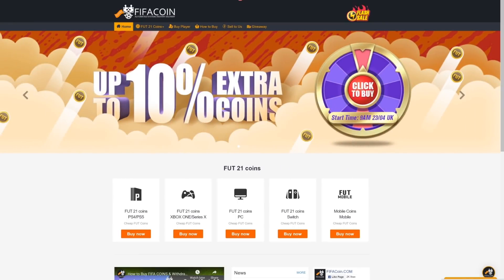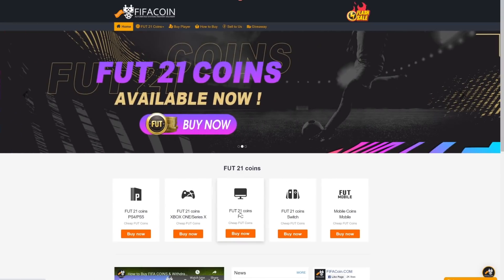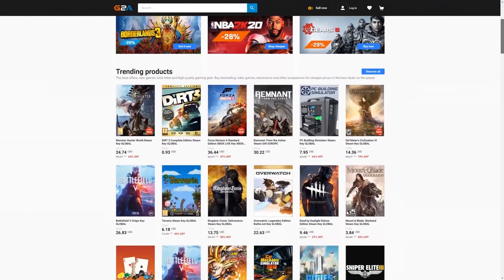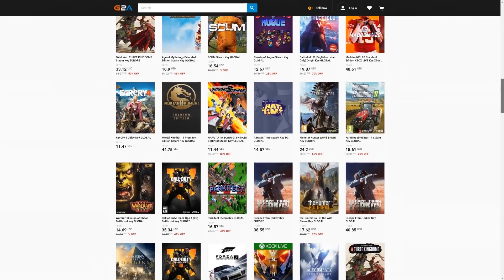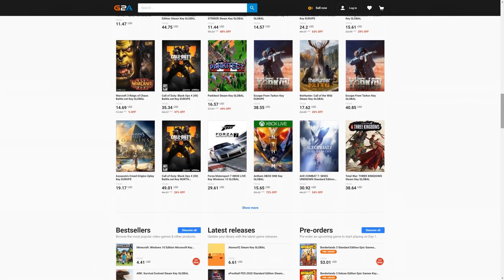Get your cheap and safe coins within 10 minutes from the cheapest place on the market — follow the link in the description and use the code CRASSEY for a huge discount. If you want to buy cheap game codes and prepaid Xbox and PlayStation cards, G2A is the place for you. Check the link down below.